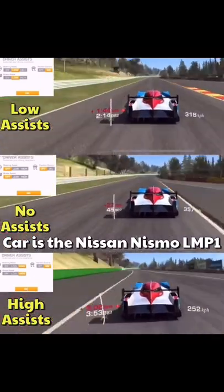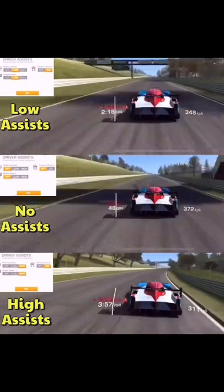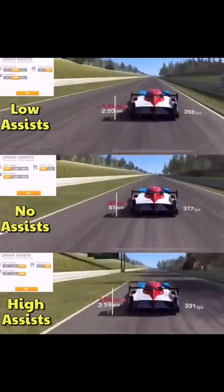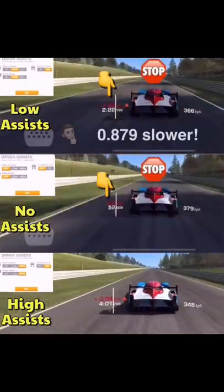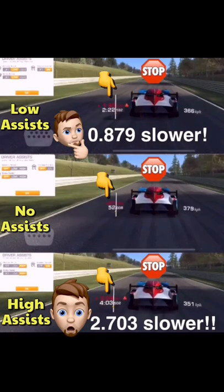Now look, you can see how things have already been gapped out. I'm going to stop each car at the exact same point on the track so you can see the differences. The first car stops at 0.879 with low assists, and 2.703 with high assists.